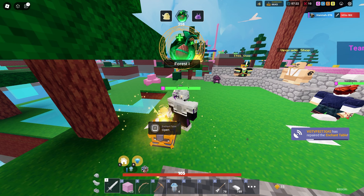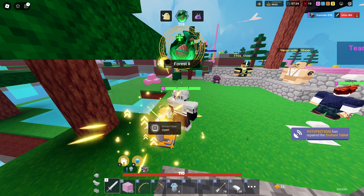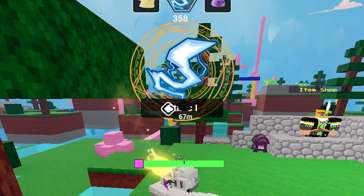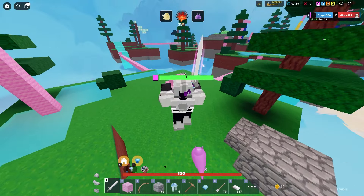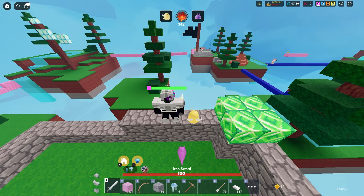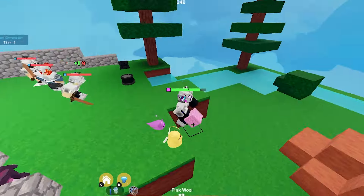Let's try and get critical strike two for now because that's the best enchant I can get on the basic enchants. We finally got critical strike two. Now I'm going to buy some stones so I can cover up my jellyfishes. What's the best team to spawn kill now — this team maybe? I don't know.